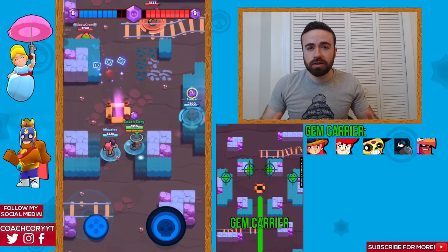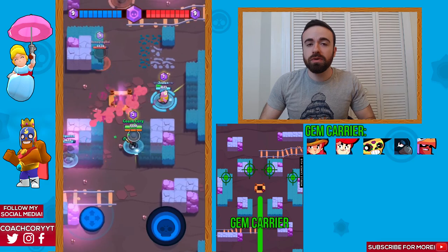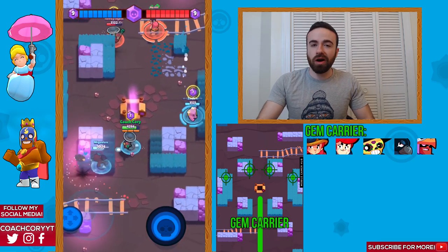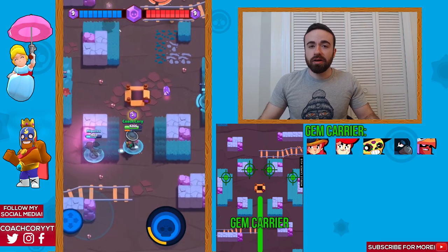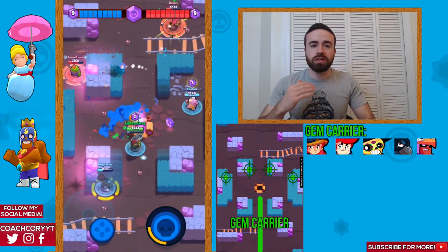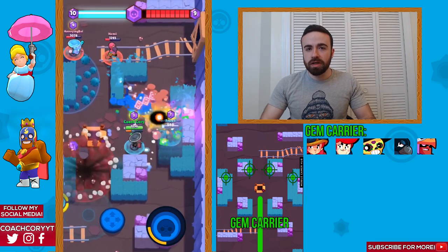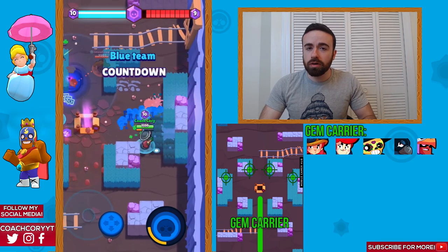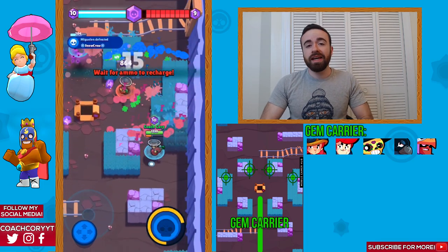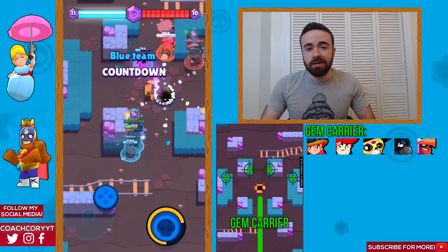As a gem carrier, you want to be going down the middle of the map. In general, at the start of games, focus on dodging shots and getting damage before you get gems. But if there are easy gems that spawn on your side, definitely pick those up. As a gem carrier, when you're in the middle, if there's two people in the middle, always just focus on shooting down the middle. But if there's one person down the middle and it's another low damage brawler like a Pam or a Poco or maybe even a Jesse, you can consider shooting a little bit on one of the sides of the map to try and help out one of your teammates.